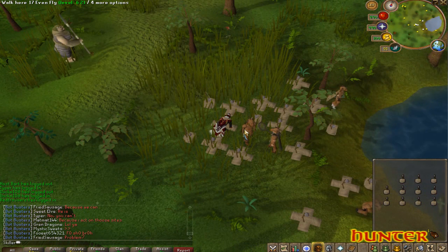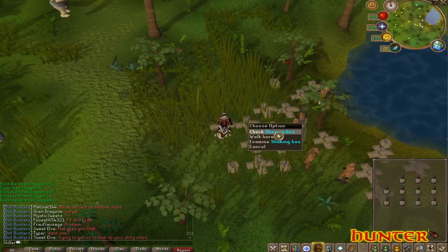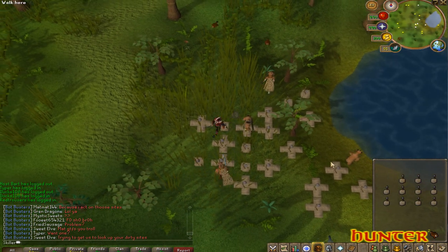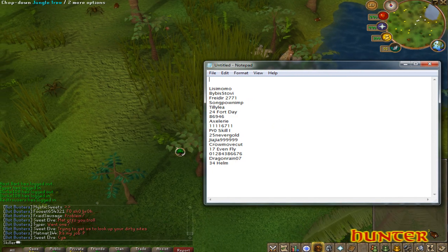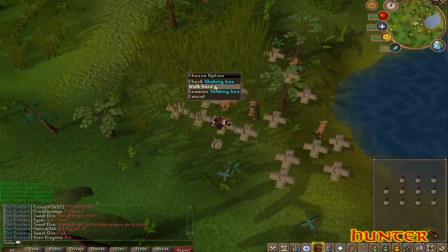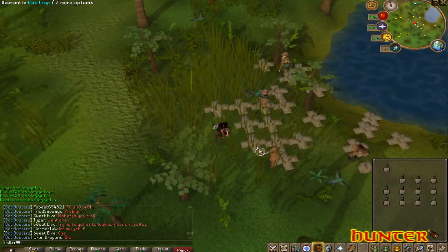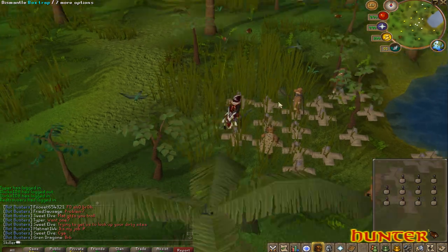To get my hunter rocks, I simply come down here to Red Chinchompas. If you're botting hunter in world 91 and wondering why your bots are getting banned — it's because I'm writing all the names down and reporting them to Jagex. You can also do falconry or Herblore Habitat for your hunter rock. Falconry works pretty well but it always seems slow for me, so I just do Red Chins. It's completely down to opinion, but this one tends to be quite slow.